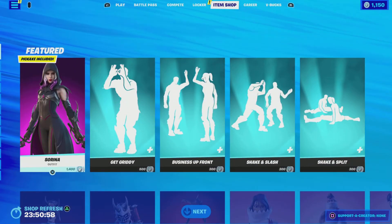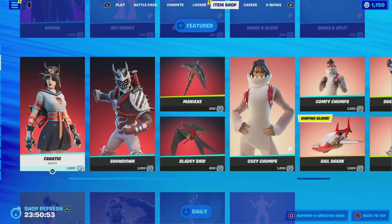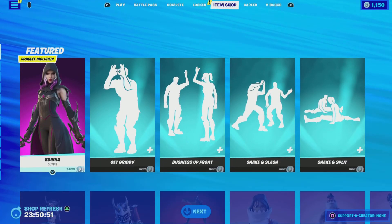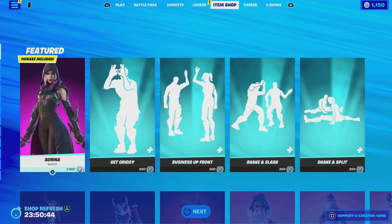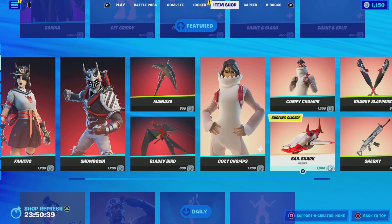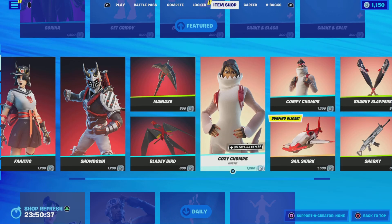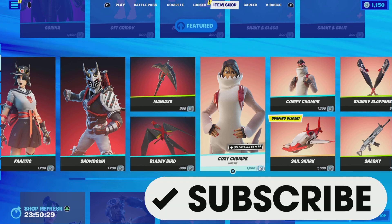In terms of my favorite item tonight, there really aren't too many outfits — it's really the night of emotes. To be honest, if I'm going to choose someone it's going to have to be Serena, though I'm not a huge fan. My favorite item could also be the Sail Shark glider. Leave a comment letting me know what you think the best item is tonight and if you're going to pick anything up. Drop a like on the video and please subscribe — your support is greatly appreciated. Have a great evening, and until the next video, this is GamerDad out.